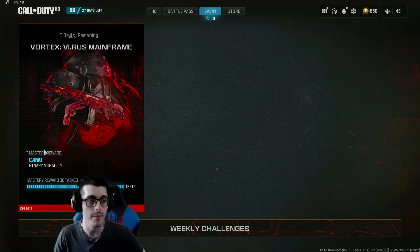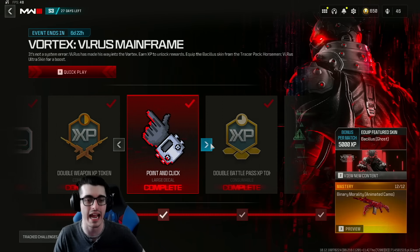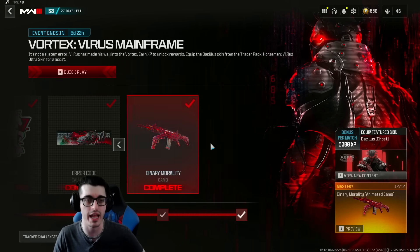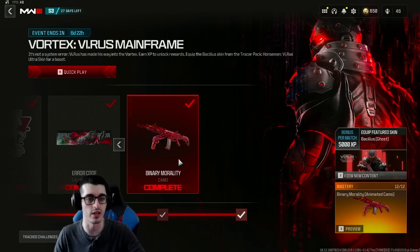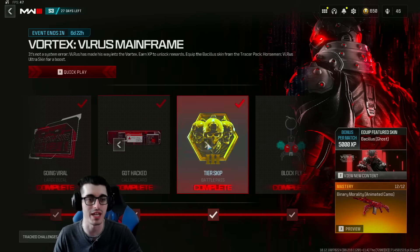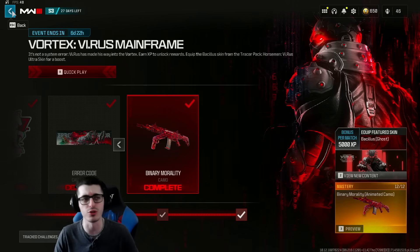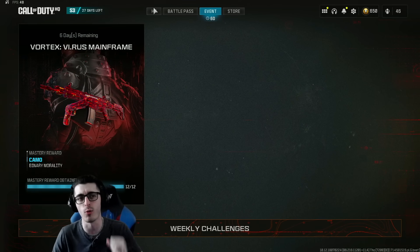We also got an update to the event tab here in Modern Warfare 3 — six days left for the Vortex Virus Mainframe Challenge experience. I've already finished it, but now they've updated the UI a little bit to actually show you what the mastery reward is, which is the Binary Morality camo. The entire UI just got a refresh and a fresh coat of paint, which is awesome. The preview still isn't showing that it's an animated camo, but it's very cool that it shows you the XP milestones from start to finish.